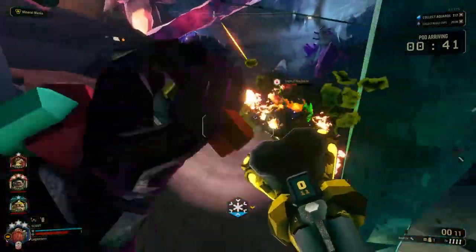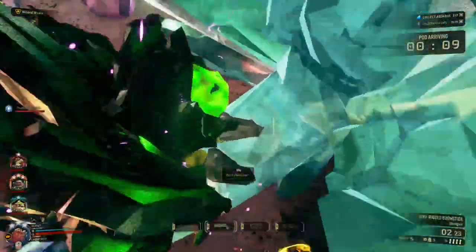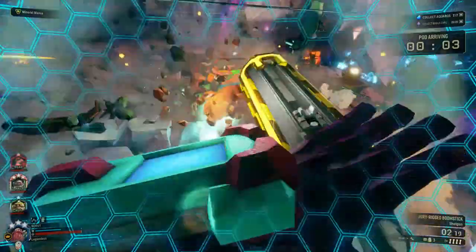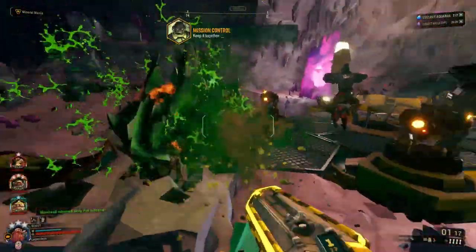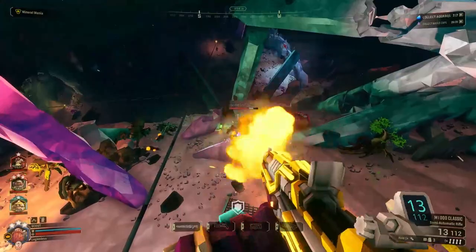By default, the base number of pellets fired from the Boomstick is 8, and each pellet does 12 damage, or 96 damage if all pellets land. With this mod, when all pellets from a single shot hit, they do 120 total damage. That's an immediate 25% increase in damage — a pretty nice pick compared to an extra 8 ammo from Expanded Ammo Bags.